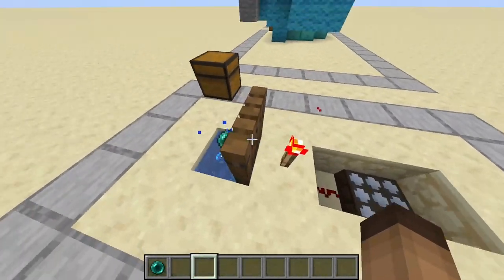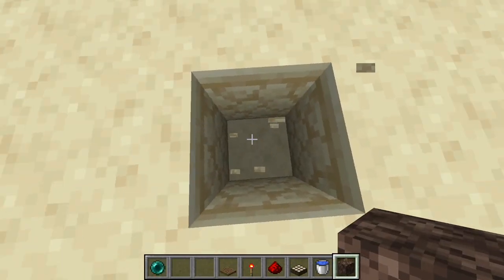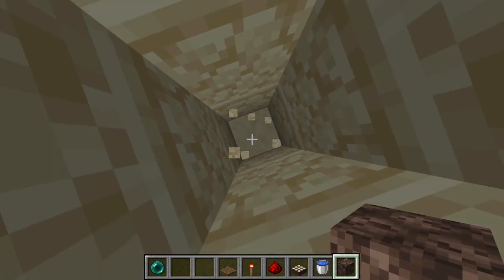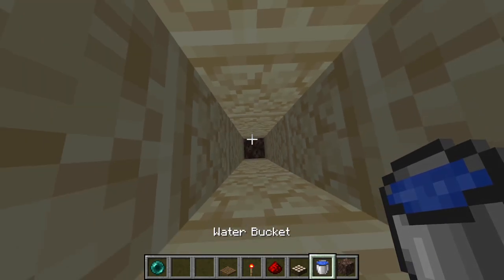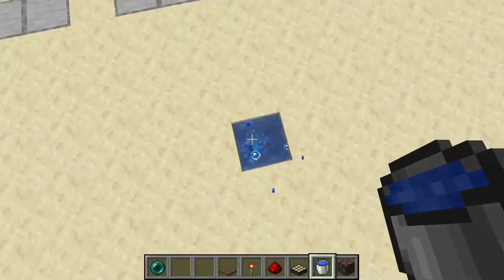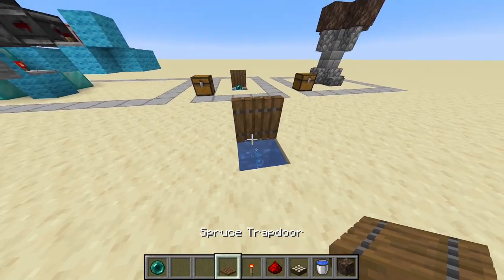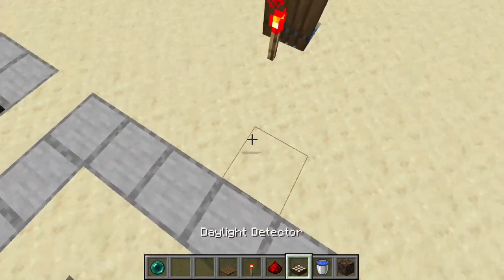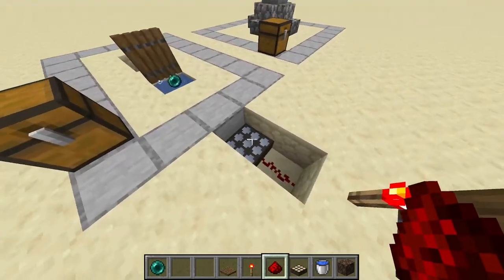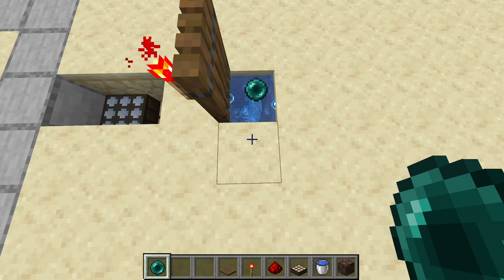This is extremely simple. You need to go 7 blocks down — 1, 2, 3, 4, 5, 6, 7 — and one more for the soul sand. Fill the hole with water, get a trapdoor, place a temporary block, a trapdoor here, a redstone torch here, a daylight sensor here, redstone here. Of course the daylight sensor is set to night mode. Then place your ender pearl.